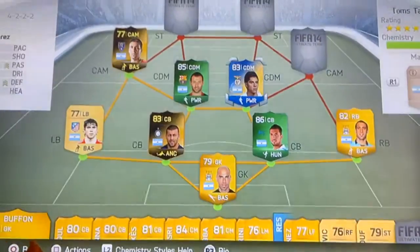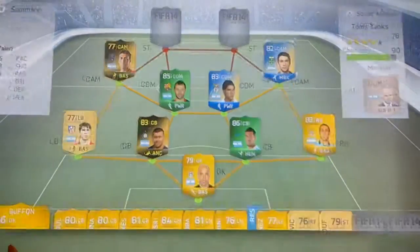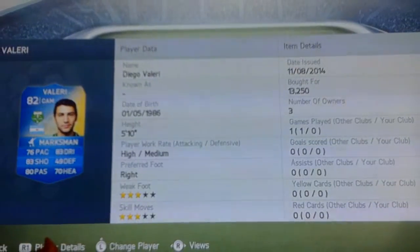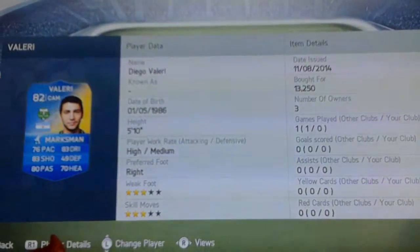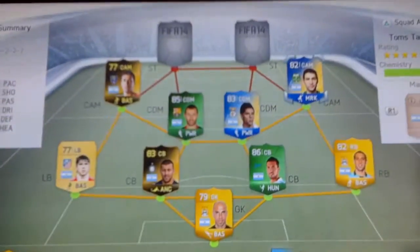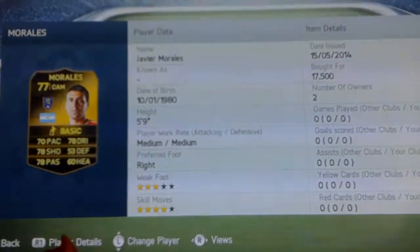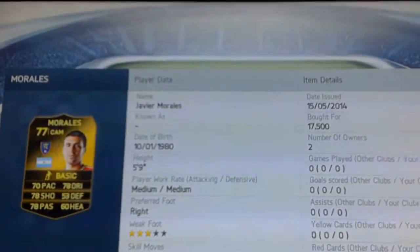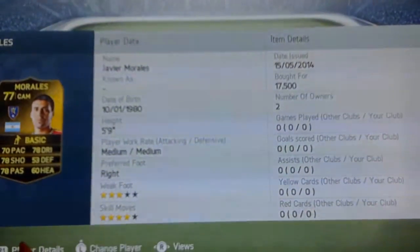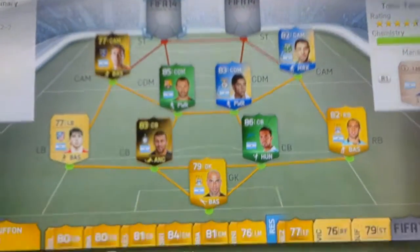In the CAM positions we have in-form Morales and Team of the Season Varelli. Varelli is three-star weak foot, three-star skills, high/medium work rates, 13,000 coins — really good stats and a bargain for the money. Morales has four-star skills, three-star weak foot, fairly decent stats — nothing special to look at really, but he's an in-form at 17,500 coins and there wasn't anyone better I could find.